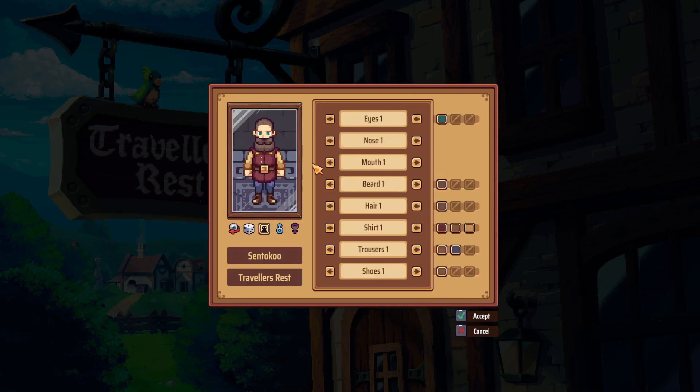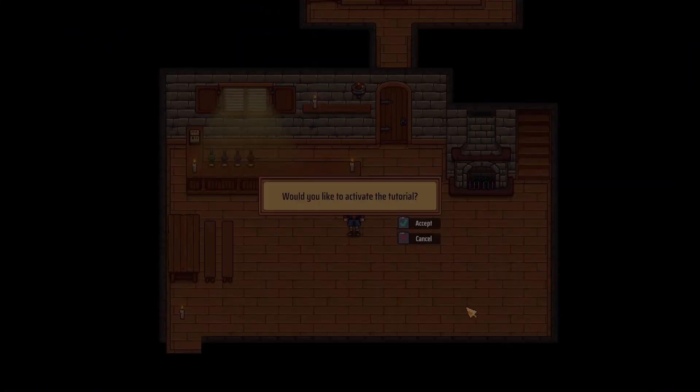I'll just make a new file here and call it Sentoku. Let's call our place the YouTubes. I randomized my character — he looks kind of modern. The idea behind this game is that you are running an inn and you have to serve the customers, make all of the beer, grow your own vegetables, and make your own food to serve to them.